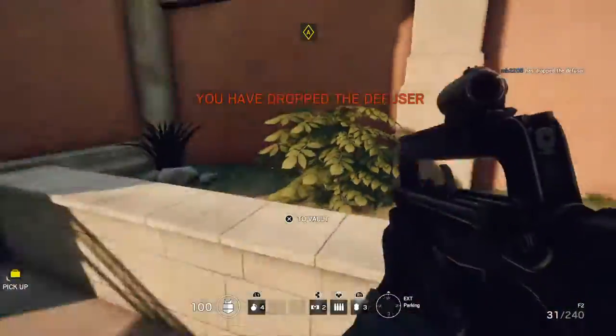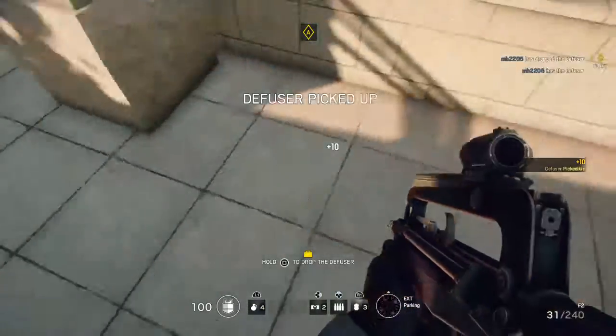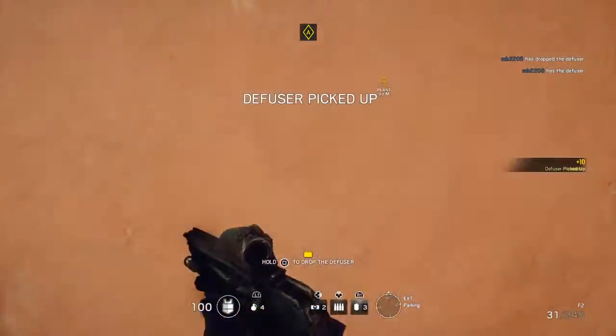We drop the diffuser. Go back and retrieve the device. Diffuser acquired. Move to bomb location and defuse the device.